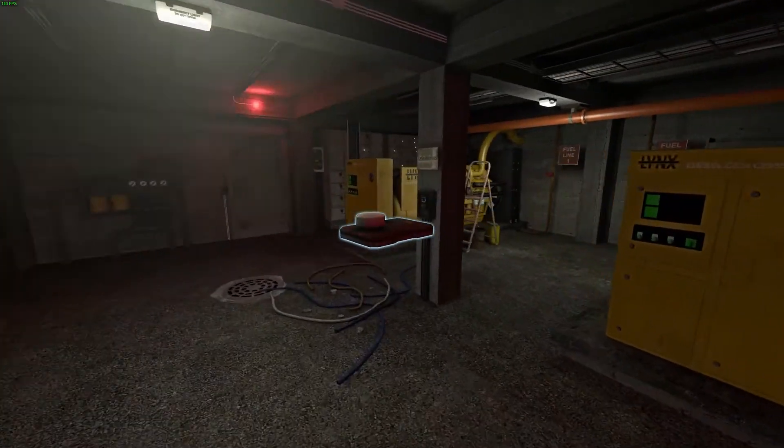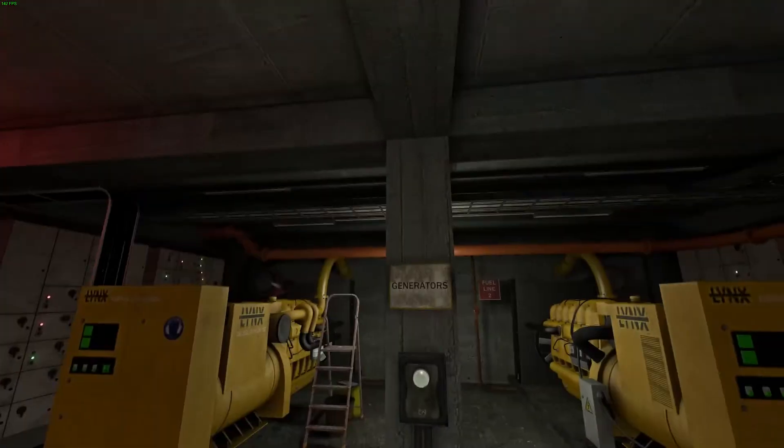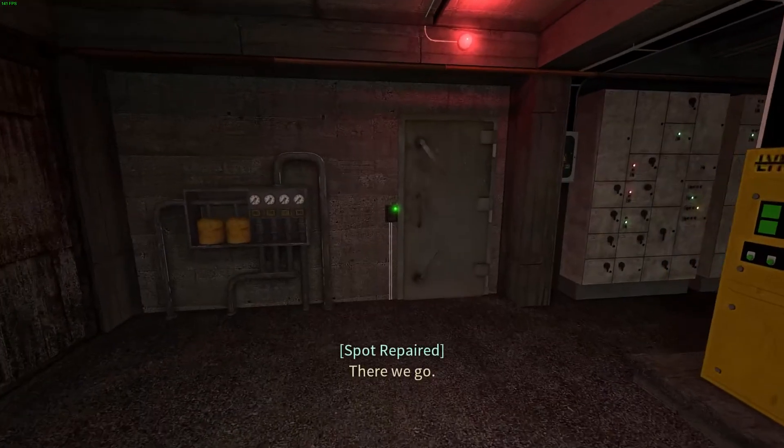Come back to the generator's room, plug in the button, and run the generators. You can now proceed to the following level. There we go.